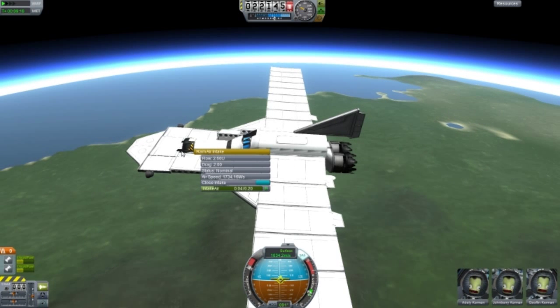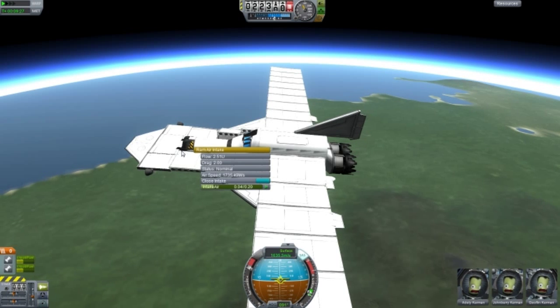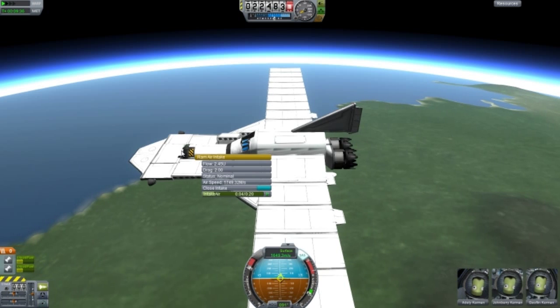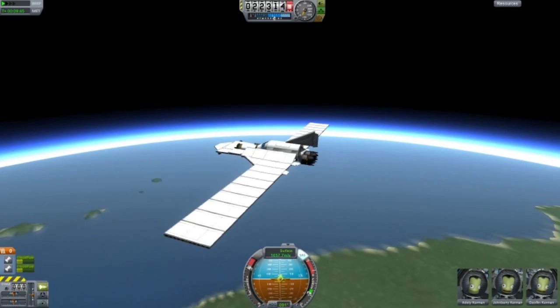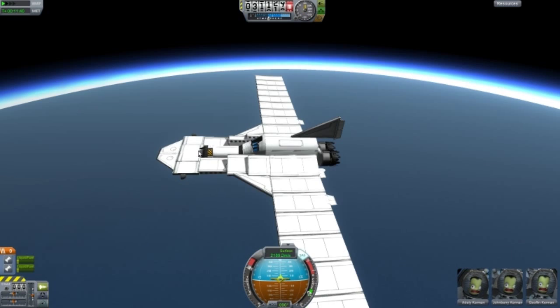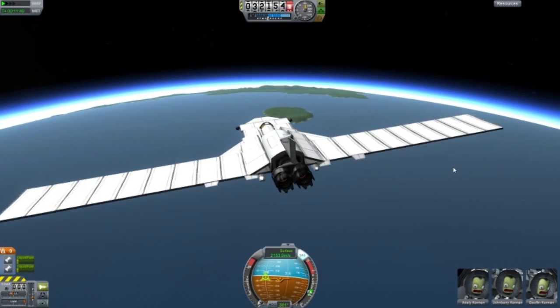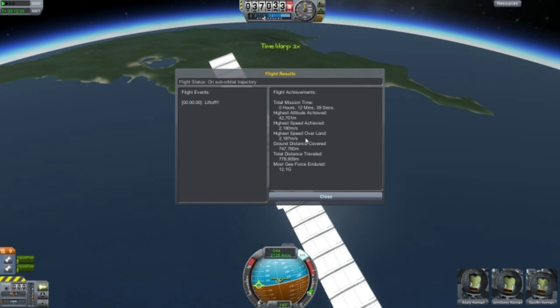With the re-entry heat they're adding to the game, Eve is going to be a very dangerous planet to visit, including Dres of course. Eve has a very thick atmosphere - you're going to need a strong ship with high heat tolerance or heat shields to protect it, because everything will burn up easily on Eve if they do it properly. Anyway, that's all I can do with this design. Our max speed achieved was 2,187 meters per second - very good. Max G-force was 12.1, and highest altitude achieved was 42,701 meters.